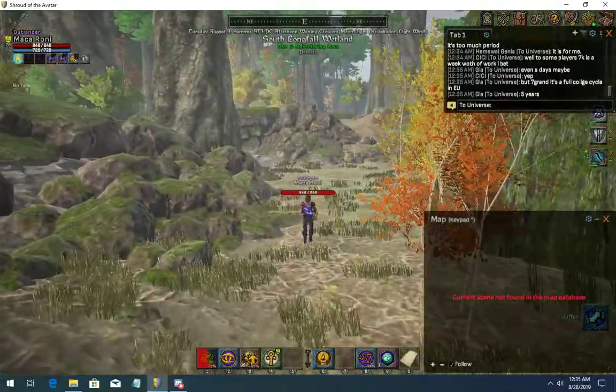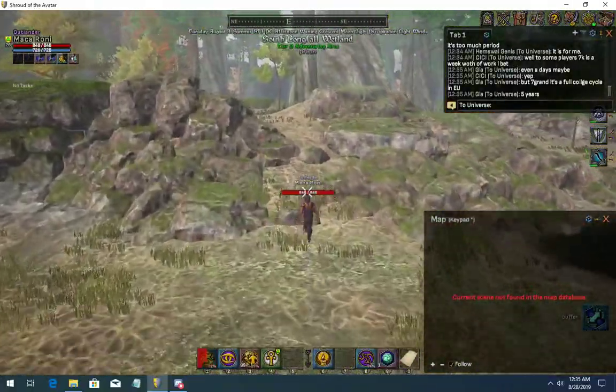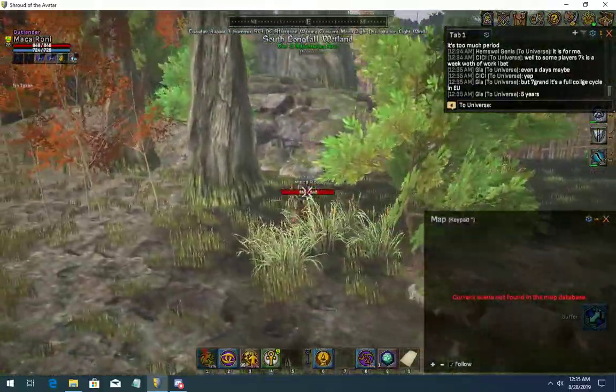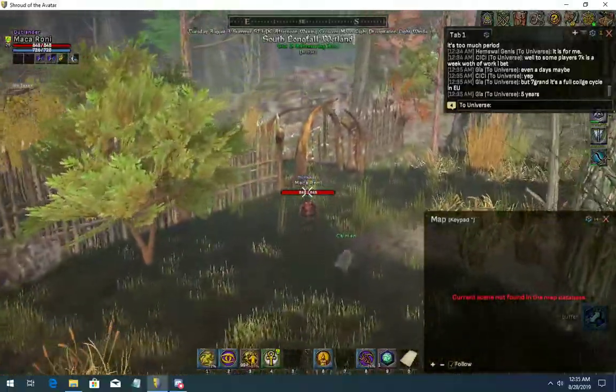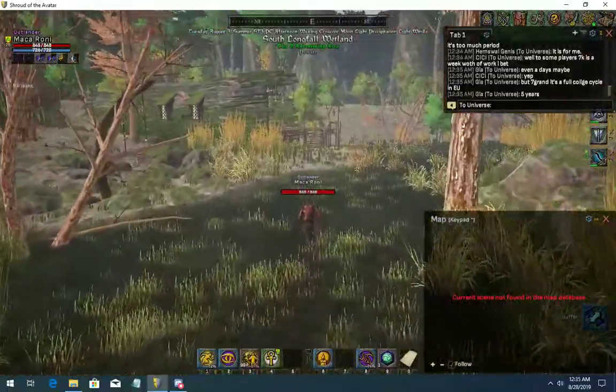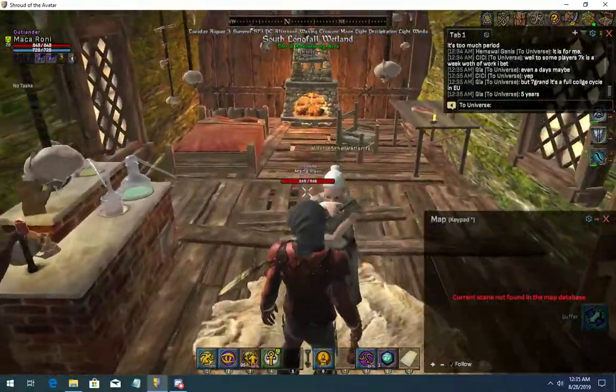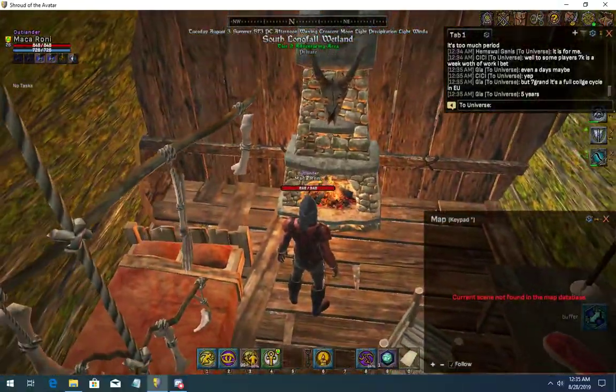Just stick to the left here. Inside of here is the witch's house, and inside of the fireplace is a key.